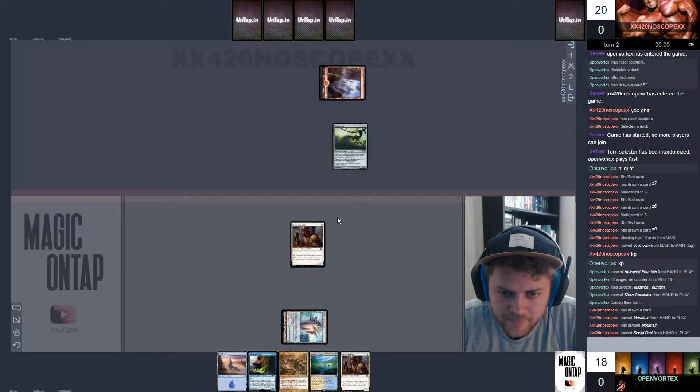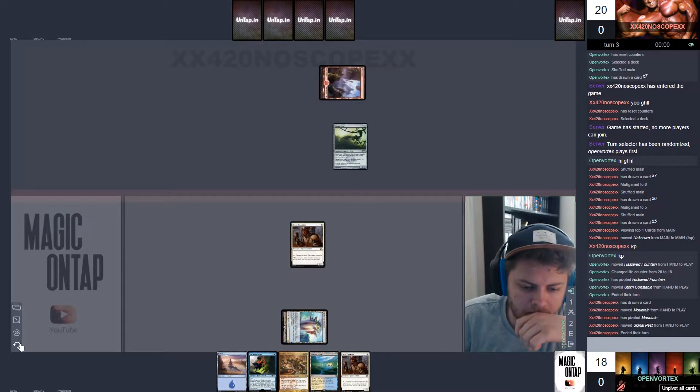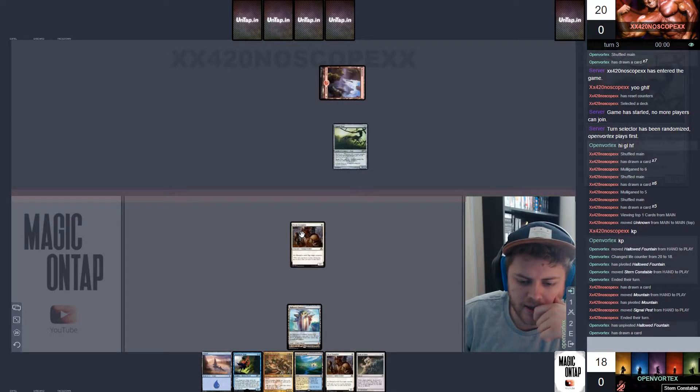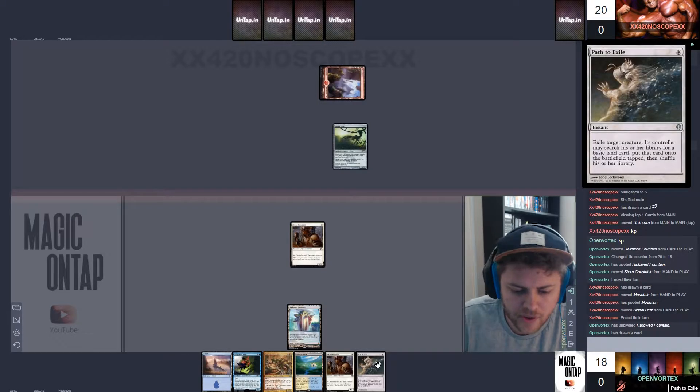We'll keep as well. Cool, we're on the play. So we're going to play the Hallowed Fountain, take 2 life and play a Stern Constable and pass the turn.